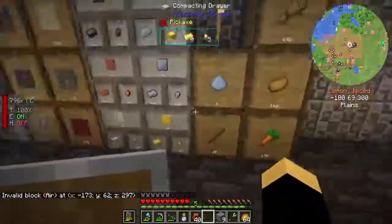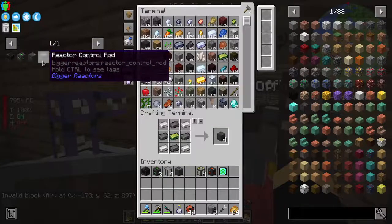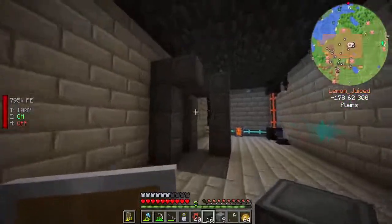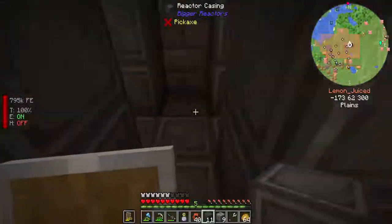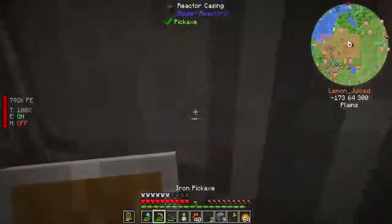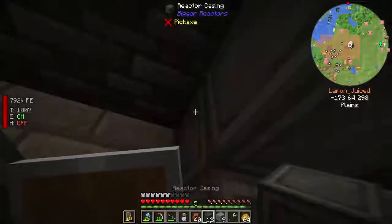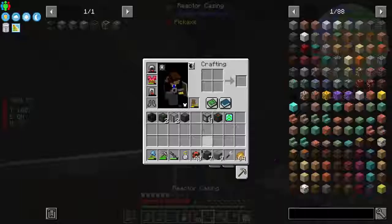We're going to need a lot more reactor casing, because the reactor casing is the frame of the reactor. We do have to get a good amount of that — if we don't get enough, the reactor won't even form. So we go one, two, three — we got to actually put our fuel rods in here. Actually, I might be short by one. Might have made a little bit of extra casing, but that's fine — rather always have more than less.